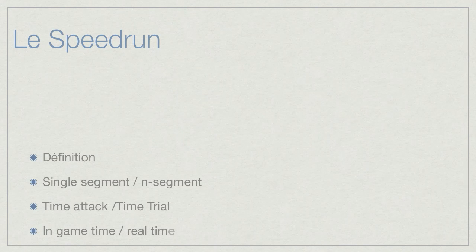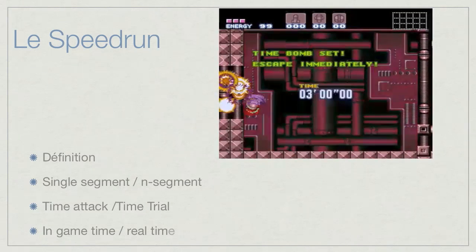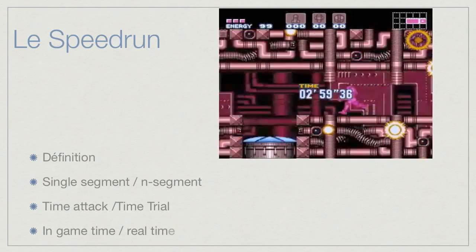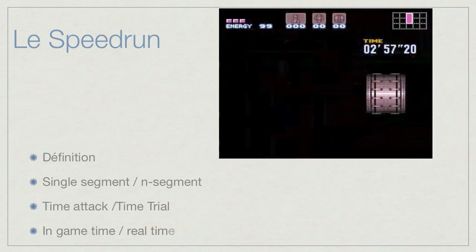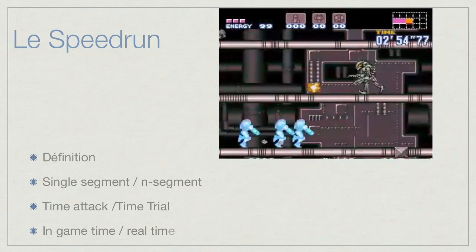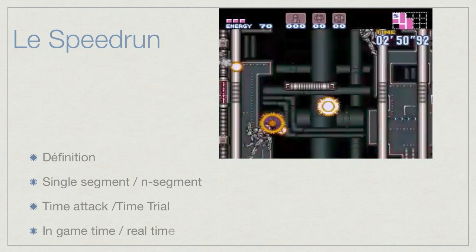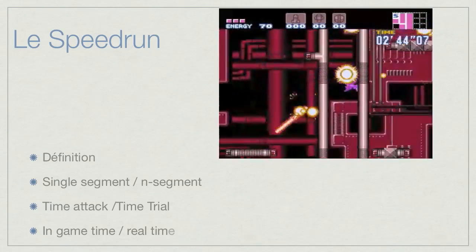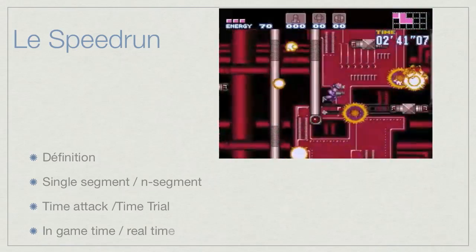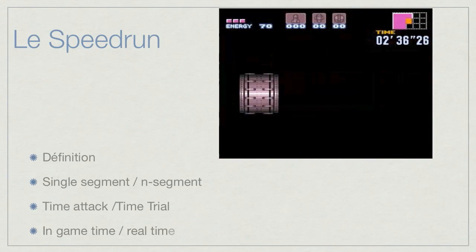There is also a difference between in-game time and real time, which is really important. This is Super Metroid again — there are two interesting things here. First, there is a timer inside the game itself: three minutes, the time you need to leave the spaceship. And something interesting is that every time there is a door, the timer stops but the video doesn't. The official time you finish the game is not the in-game time, but the real time of the video.